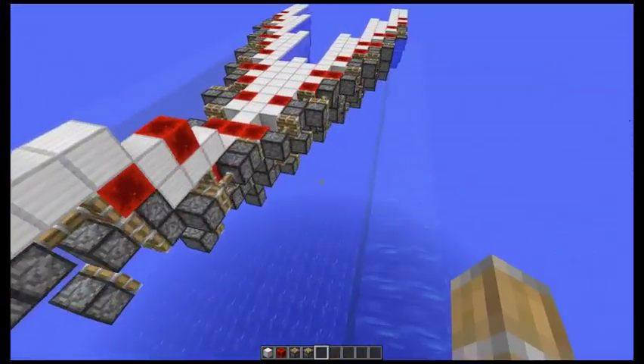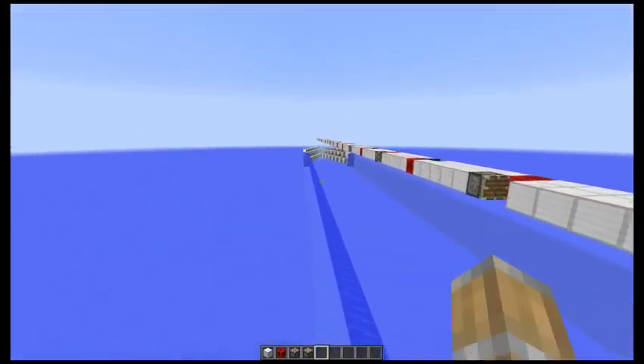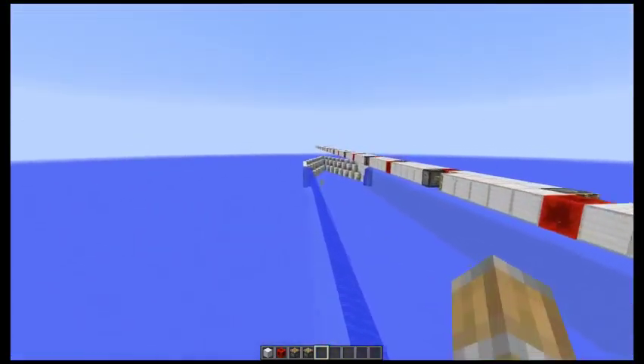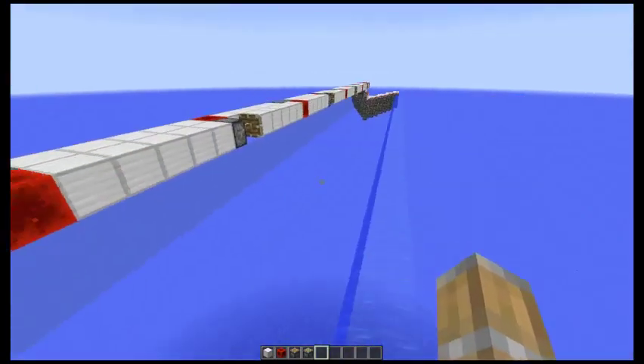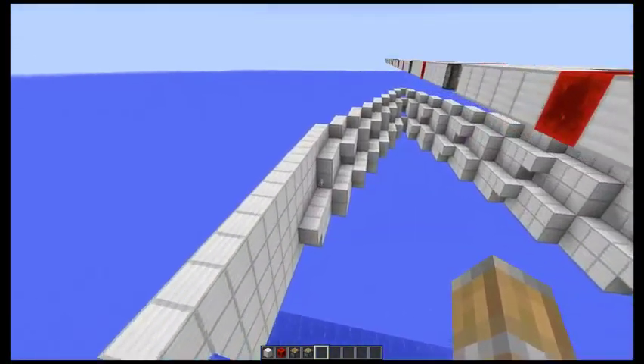One thing to note: you can't just start this thing in the ocean — you need to build a casing around it. As you can see back here, you just cover the backside of this with iron blocks, or whatever blocks you want to build with.